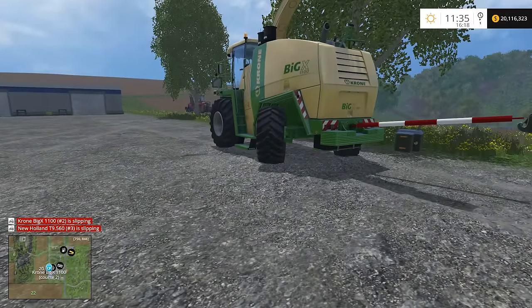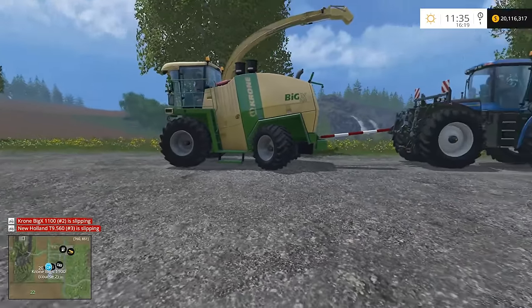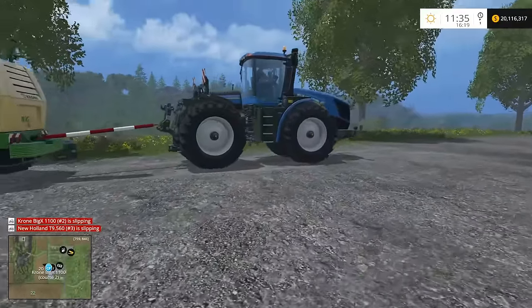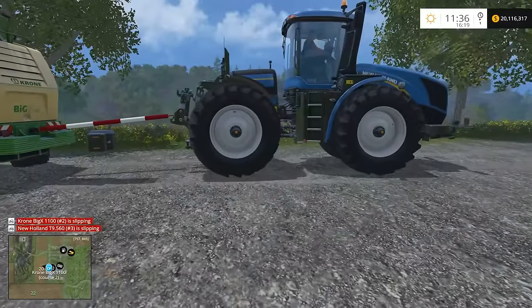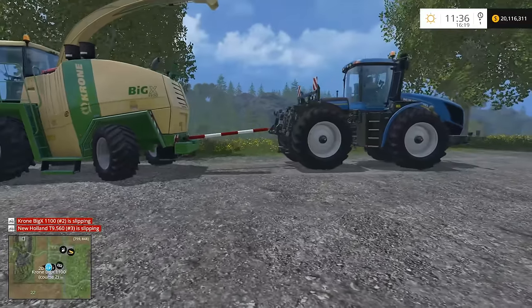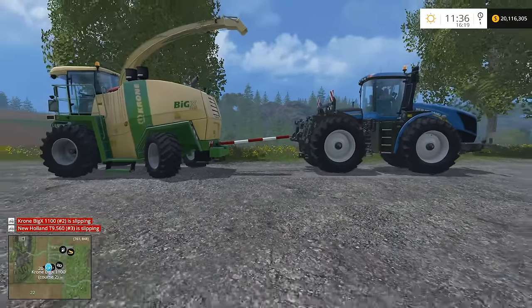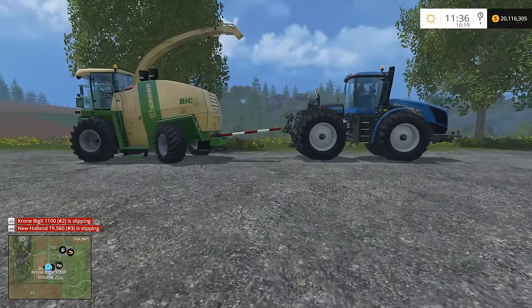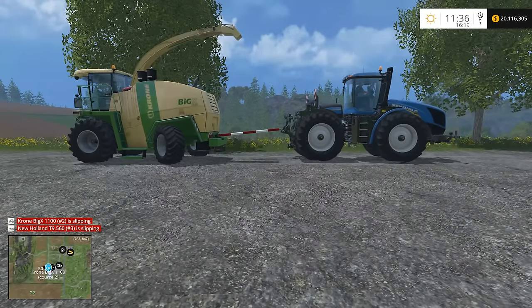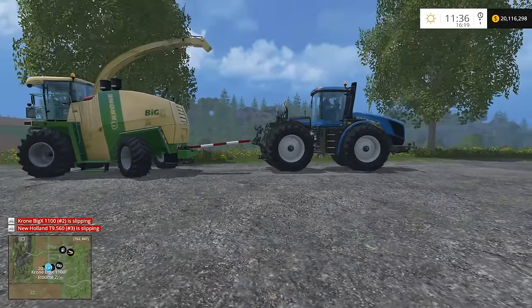The quad track can definitely out pull the Krone Big X, at least in the game. In real life I'm pretty sure it won't even be a competition — the quad track should easily pull the Big X. As for the New Holland, in real life I'm pretty sure it would win against the Big X as well, but in the game it looks like a dead tie. Anyway, I hope you folks enjoyed this video. If you have any comments or questions leave them below, and if you want to see any particular tractor combination let me know. Thanks for watching and till next time.